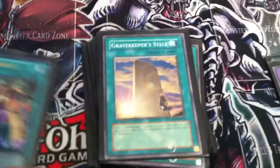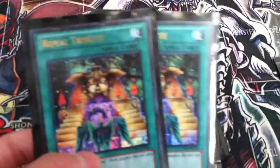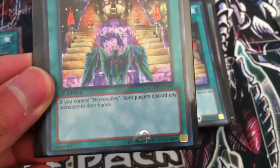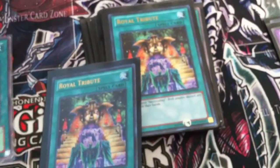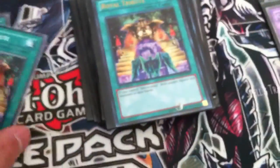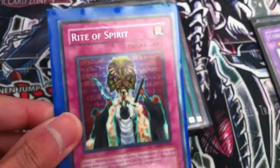They're Unlimited prints but you can only run up to one copy in a deck. I have two Ultra Royal Tributes and two Commons. The Common version is useful because some people don't understand the card text — it clearly states that if Necro Valley is on the field, both players must discard all monster cards in their hand to the Graveyard. So if someone doesn't understand the language, just show them the Common. Opening with that card is almost an instant win, which is why it's so good.